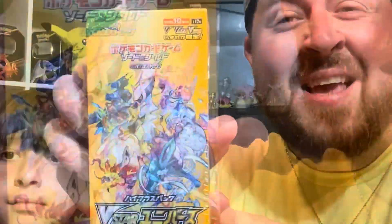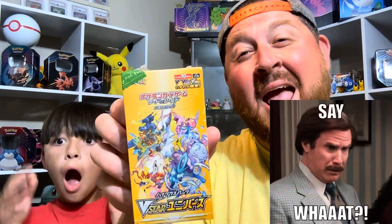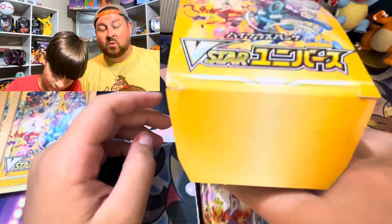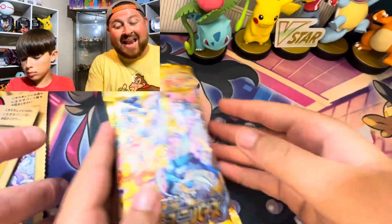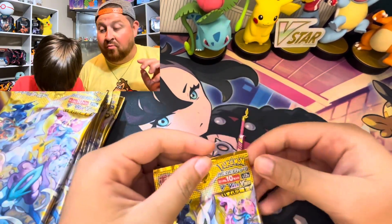This is a Japanese V-Star Universe Booster Box. It has 10 packs in it and this is the equivalent of Crown Zenith in English. Every single pack is guaranteed a hit and we are on the hunt for some of these big monster cards, especially this Pikachu. We're excited to show this to you - there's 10 packs in this booster box, let's go right to it.